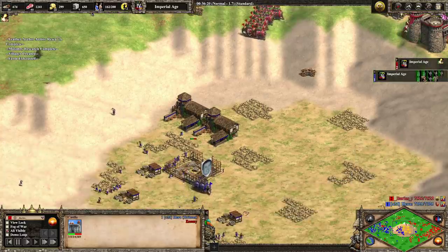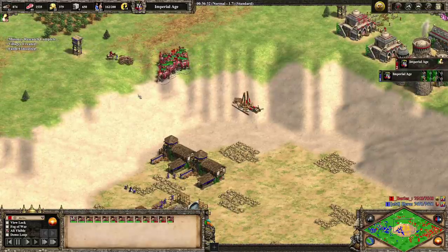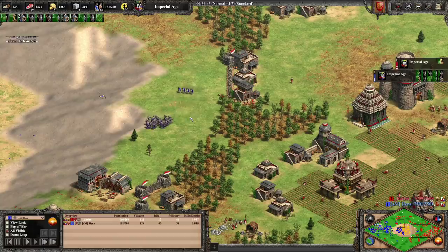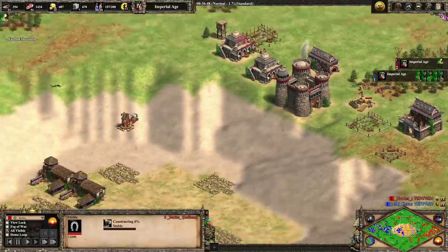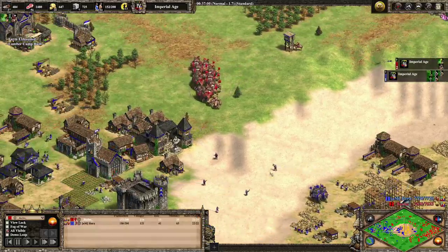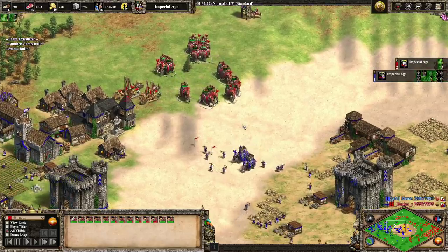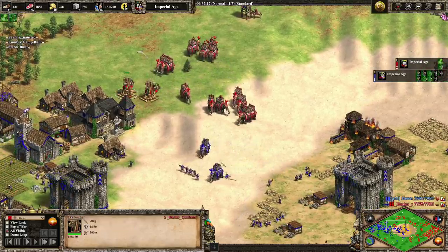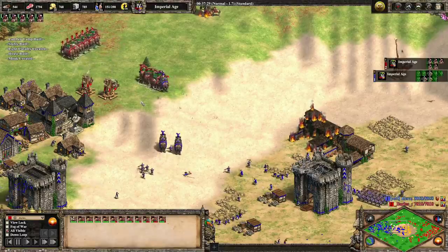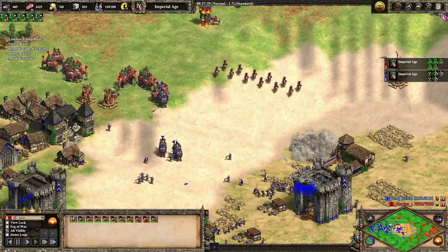Not having seen this in a long time I might have been tempted to go for halberdiers and rams with Britons, but Hera stuck true to the range — he realized it's tough to get in close to those elephants. Barrows is looping around with some trebs trying to take Hera out of the middle; he has limited gold supply. Hera sniped those vills as Barrows moved toward the middle. A treb is attacking a range. Barrows is looping all the way around to Hera's eco — he seems really hesitant to take direct engagements with just his elephants, and honestly he should be.